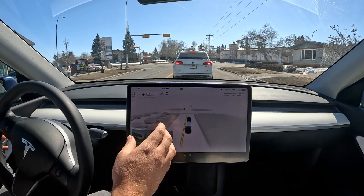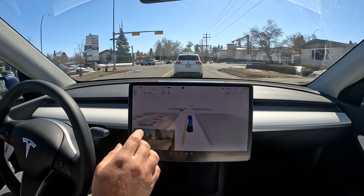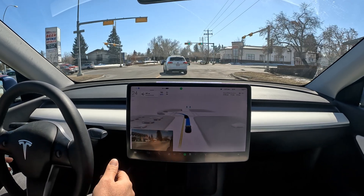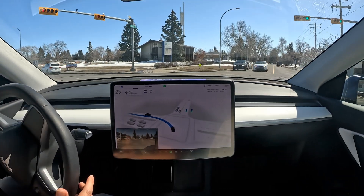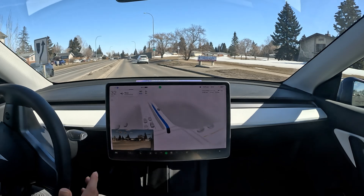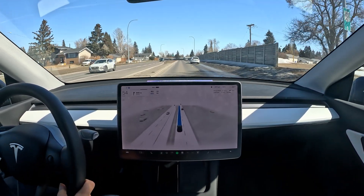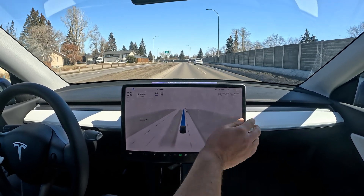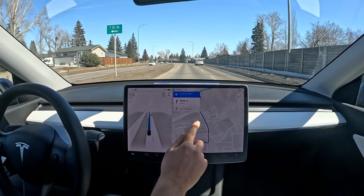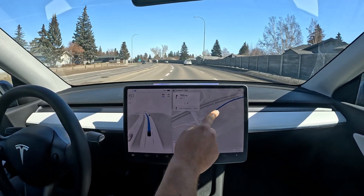This is actually an urban area, so it doesn't really designate two lanes — technically there are no two lanes, but people still split into two lanes and a left turn. It was turning orange but you can't really stop in the middle of an intersection. The highway should be on our right-hand side, so we should be changing lanes and then joining right over here at the merge.